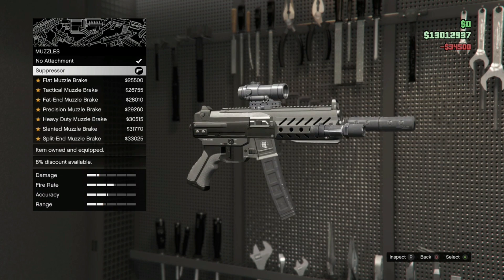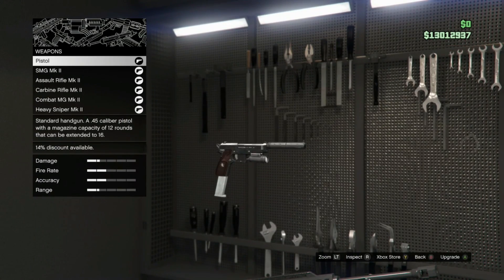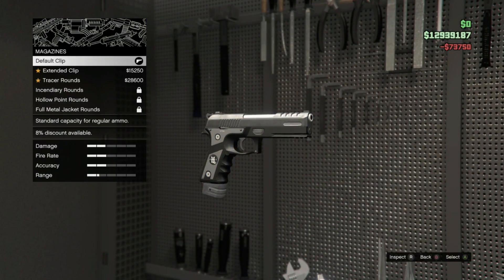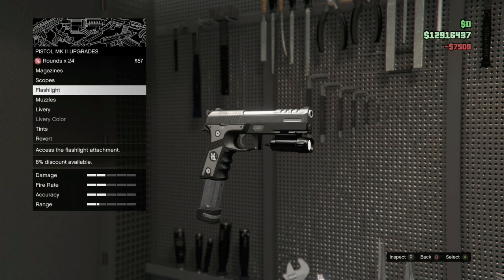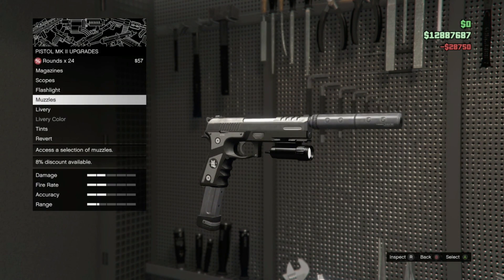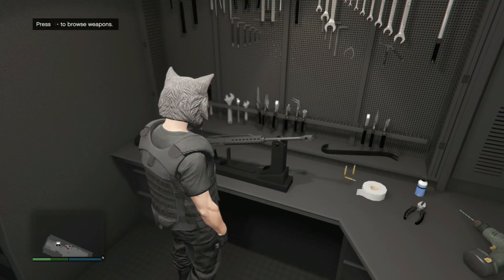Muzzle, suppressor — just for now anyway. Last one — pistol. Scope I cannot do, flashlight I can, muzzle I can do. Suppressor — yes! Livery I'm not doing for now. I think that's pretty much it — bye!